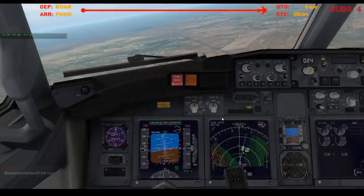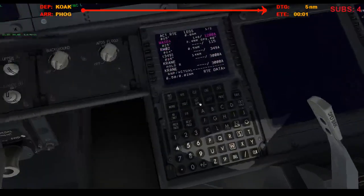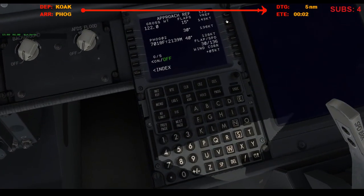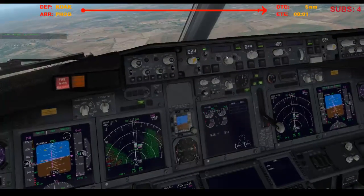Pop the gear. Flaps 30, 56, so 141 — final approach speed.